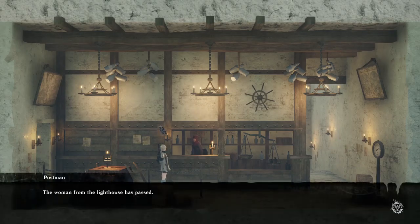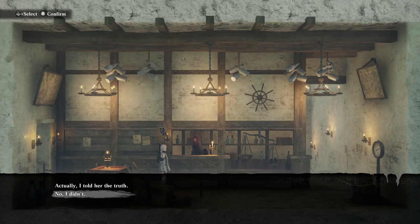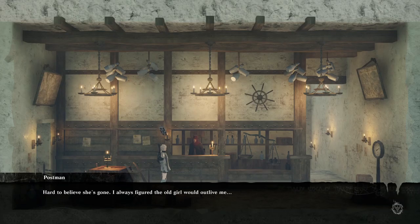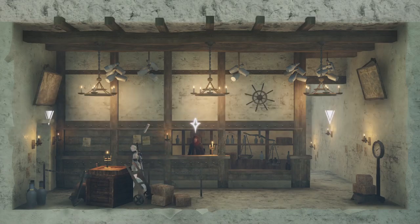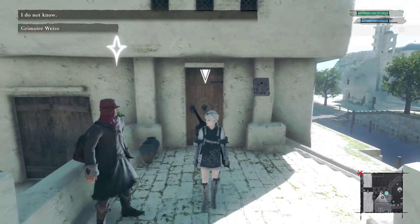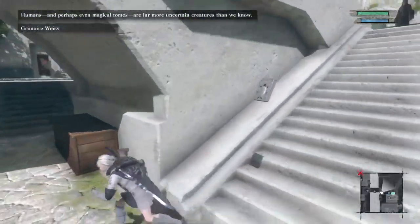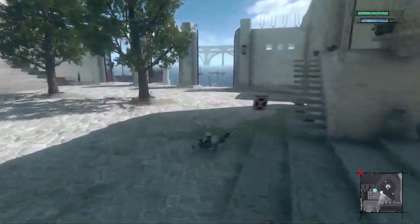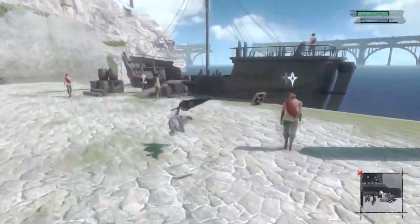The woman from the lighthouse has passed — that's about what I figured. We found her in bed. She looked happy. So I guess you didn't tell her? No, I didn't. Thank you — I think you did right. Hard to believe she's gone. I always figured the old girl would outlive me. I hope our plan was right, I hope it made her happy in the end. Did we do the right thing? Was she happy? None can say what true happiness is — humans, and perhaps even magical beings, are far more uncertain creatures than we know.